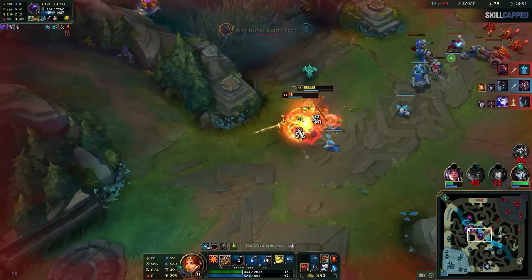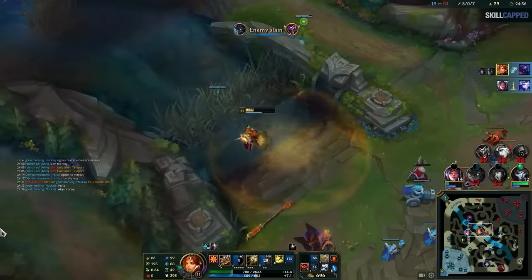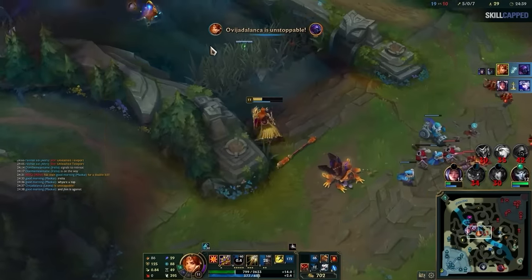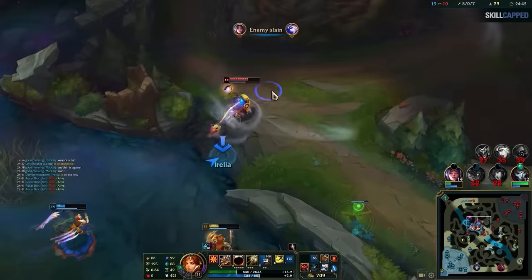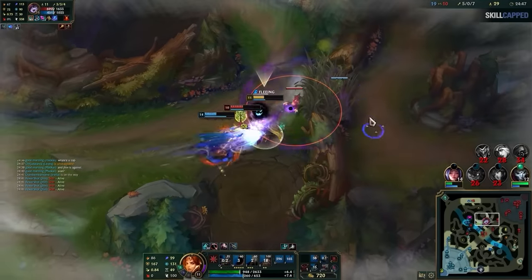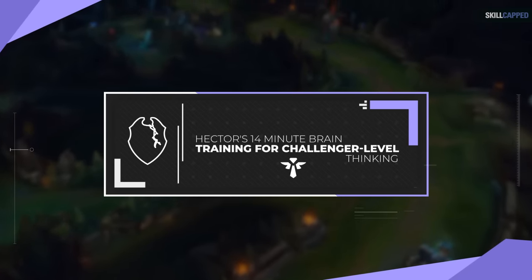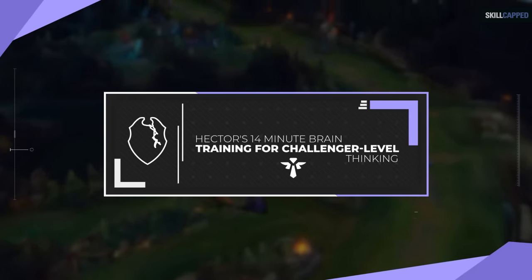Here, you'll learn some of the best tactics our challenger expert Hector uses to easily carry as a support in low elo. You may be a support, but there's nothing stopping you from carrying almost every game with the right tactics. Throughout the guide, we'll also be firing questions your way so you can see if you're able to make challenger level decisions. Do you belong in your elo, or do you know how to climb like a challenger support can? Let's find out!